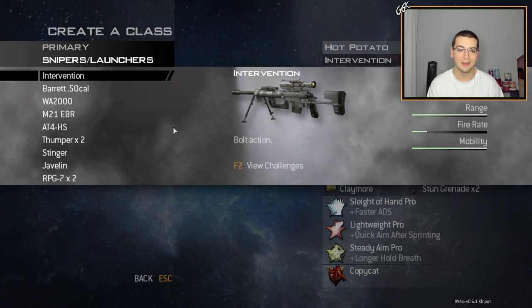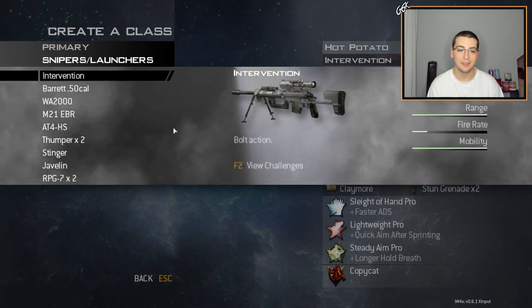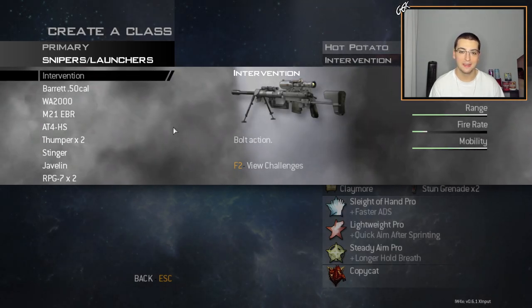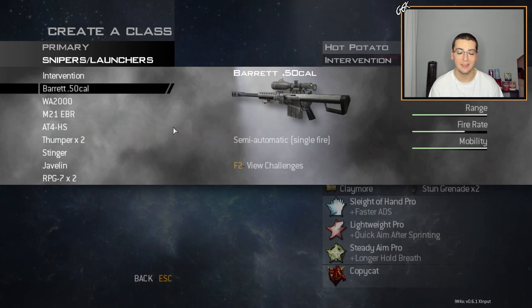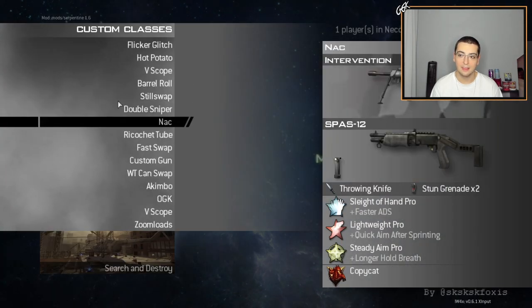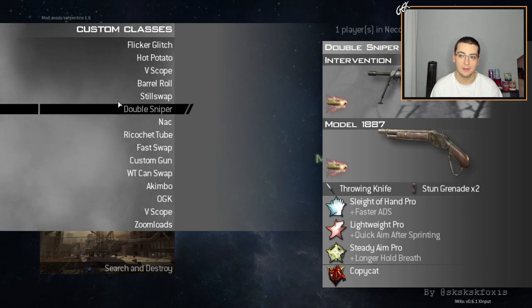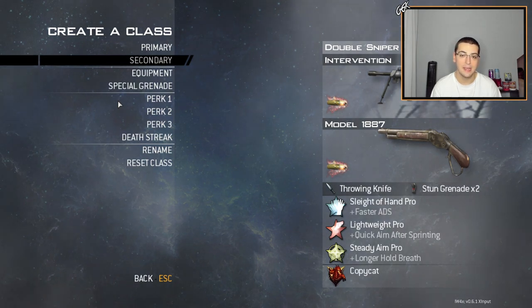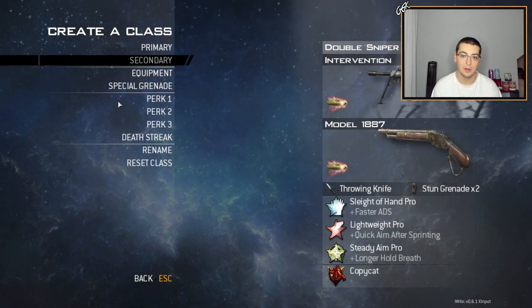Starting out with the first sniper — the Intervention. The menu looks a little weird with launchers in the same slot, but that's just because it's an overkill menu. We're starting with Intervention, then Barrett 50 cal, then WAV 2000, then finishing with the M21 EBR. I have a lot of classes with Intervention but I'm pretty sure this is the one I'm using — it's called double sniper but it's actually not a double sniper class.